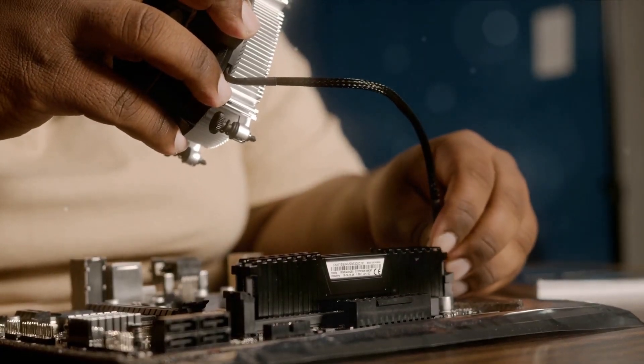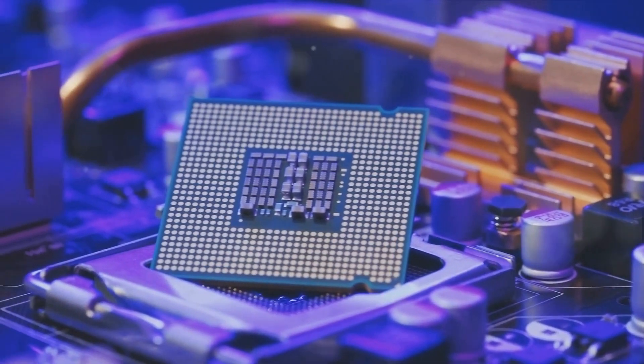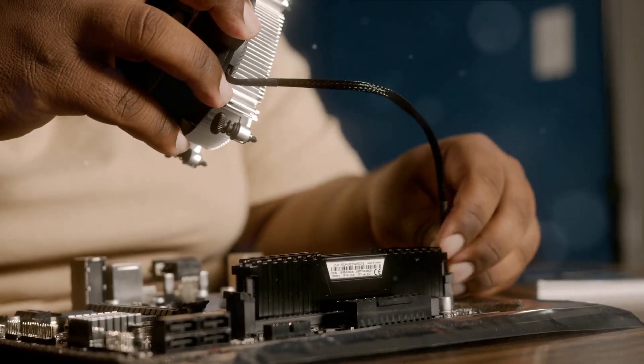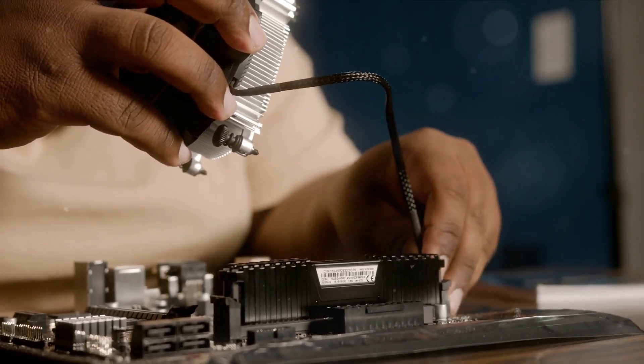Make sure the standoffs are aligned with the screw holes on your motherboard. Now it's time to fit the I/O shield at the back of your case. This little piece of metal is more than just a decorative element — it protects your system from dust and helps with the grounding process. Finally, let's talk about cable management. Proper cable management not only makes your build look clean, but also improves airflow, keeping your system cool during those intense gaming sessions.